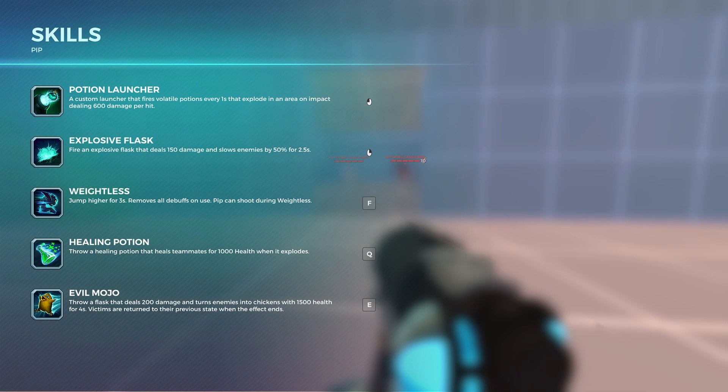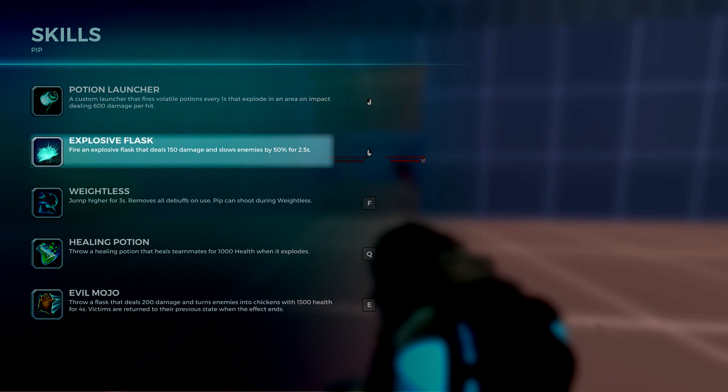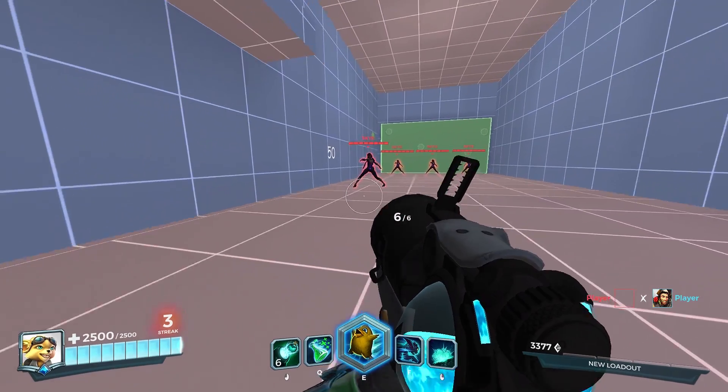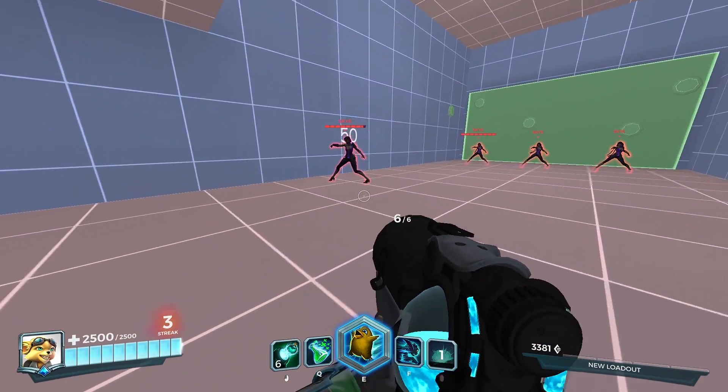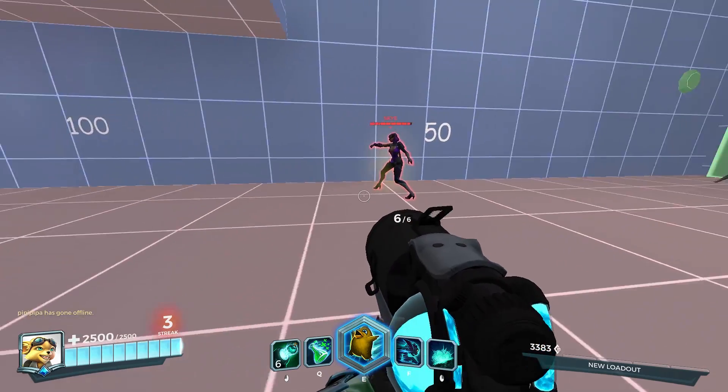Pip's right mouse button is called Explosive Flask, and when it hits you, bad things happen. It deals a small amount of damage, but moreover, it slows you by possibly more than any other skill in the game. And it lasts forever.